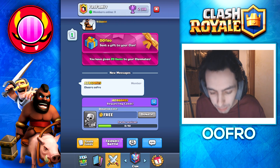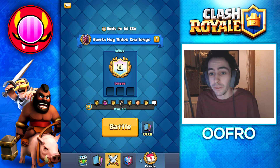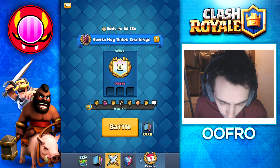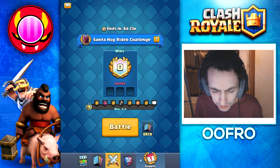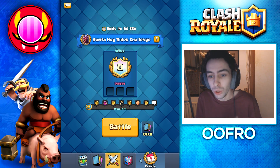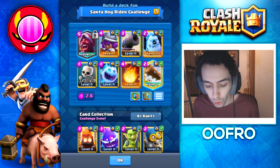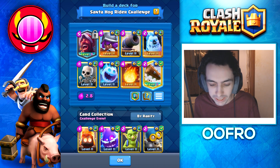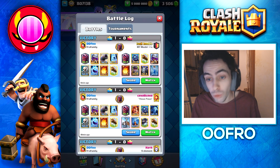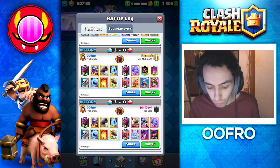You guys can see ADB logged on and said cheers because he got the free Gems. You guys leaving a like and subscribing allows me to do that and give back, so I try to whenever I can. Anyway, let's hop into the Santa Hog Rider challenge. The Santa Hog Rider is a new Super Troop in the game. You have to make a deck using the Santa Hog Rider, and we are using 2.6 but obviously using the Santa Hog Rider instead of a normal Hog Rider. I've had no problem with this deck so far — just winning every single game.